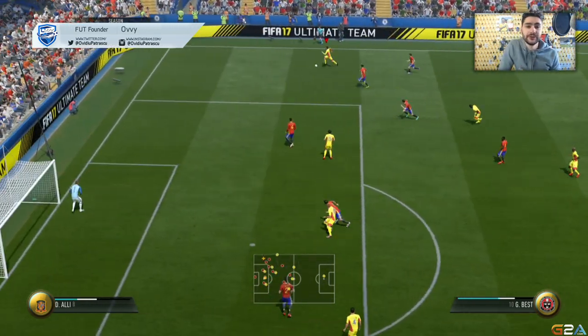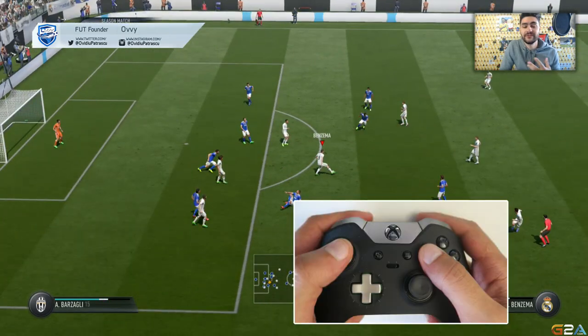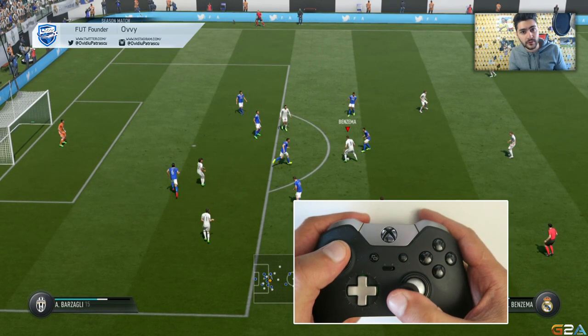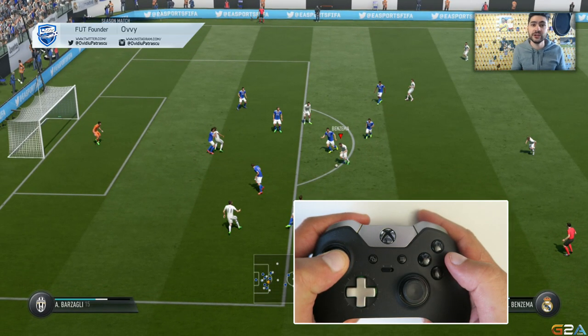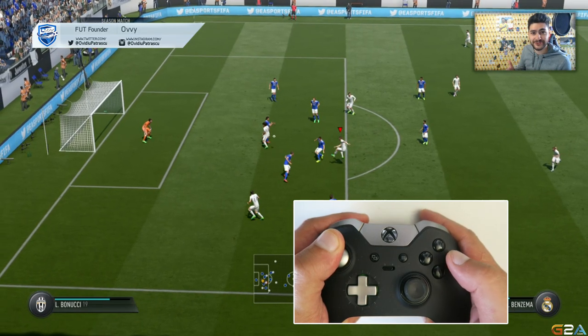Let's see how this trick is performed. You can see the controller animation on screen right now. First, you do a fake shot stop. Afterwards, move the right analog in front of the player — depending on how he's positioned — and do a semi-circle to the left or to the right. This makes your player do a step over the ball. After that, immediately move the left analog in the direction you want to speed boost towards.